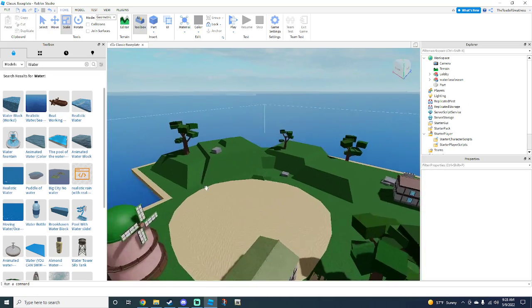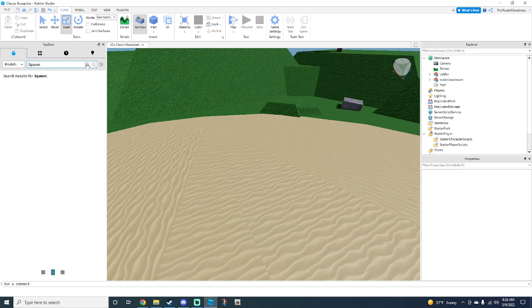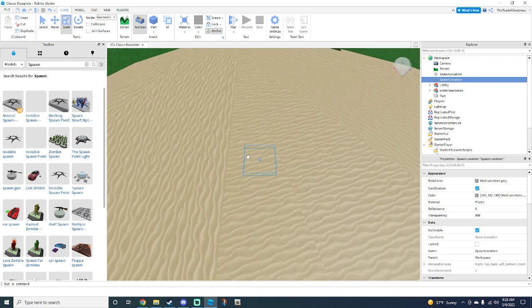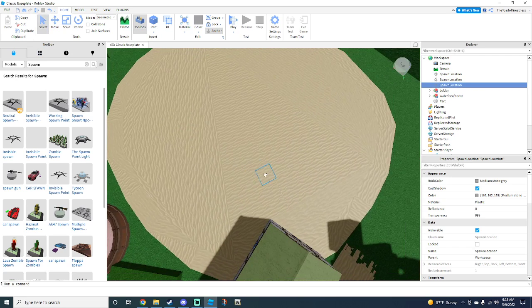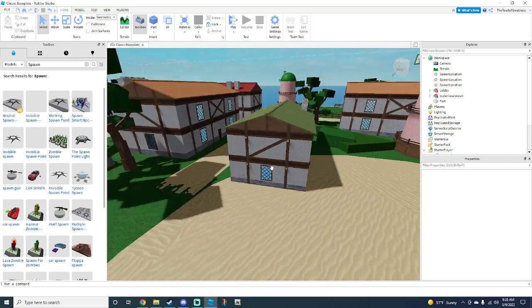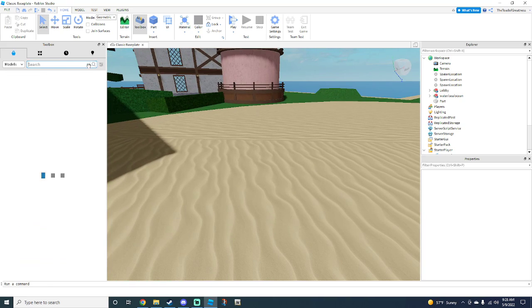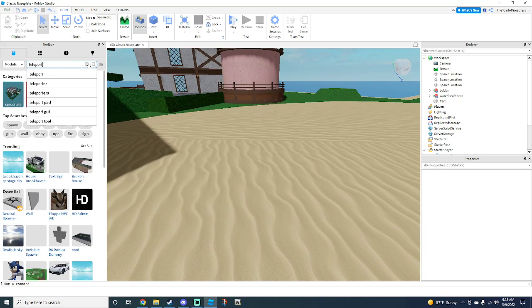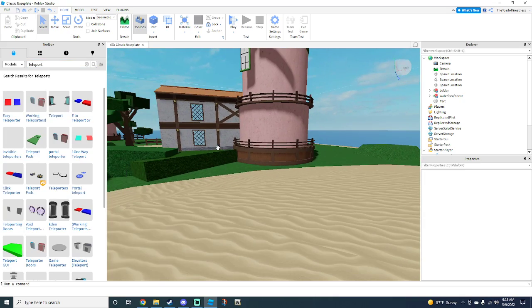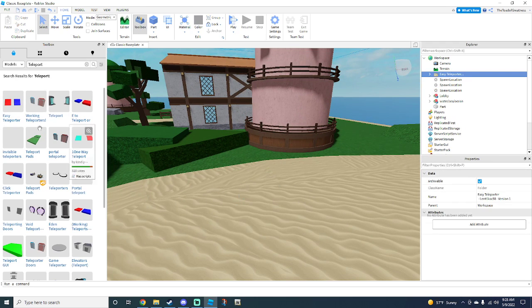Now what we can do is grab a spawn. Let's grab a spawn and drag and drop these invisible spawns into different areas. Now we can make the teleport part. In the Toolbox, go ahead and type in 'teleport' — this is going to teleport us to a different island where we can actually battle each other. Go ahead and get whichever teleporters you want.